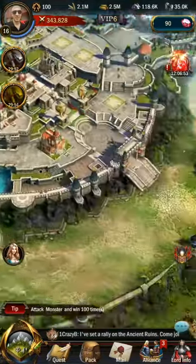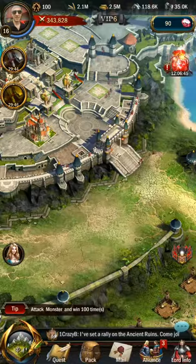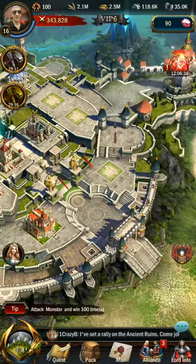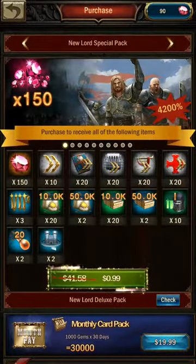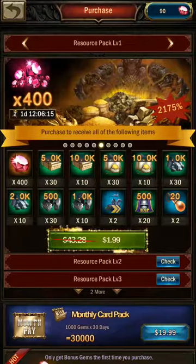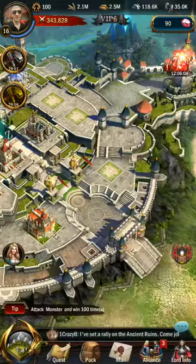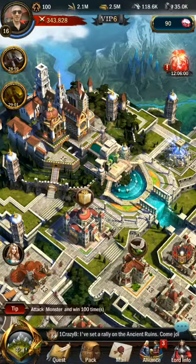One more thing — you can also buy resources in War and Order. On the upper right portion of the screen you can see the diamond icon showing I have 90 gems. Click there and you'll have different packs on offer to get various resources. Choose them wisely as they differ in amount — the higher the level the more resources you'll be able to get. That concludes this quick tutorial on resources, guys — take care.